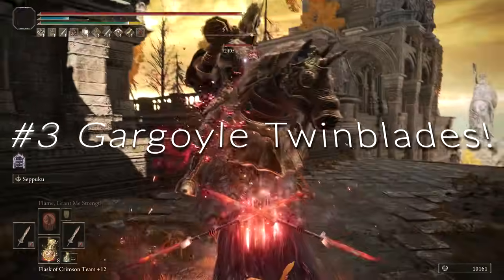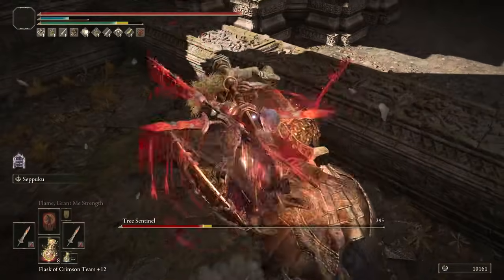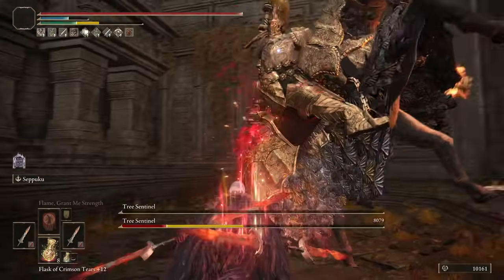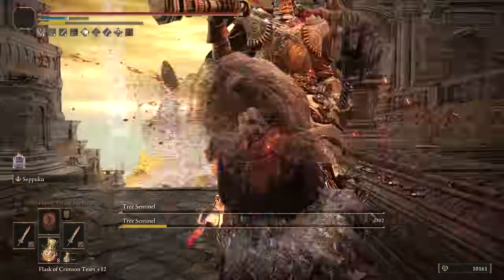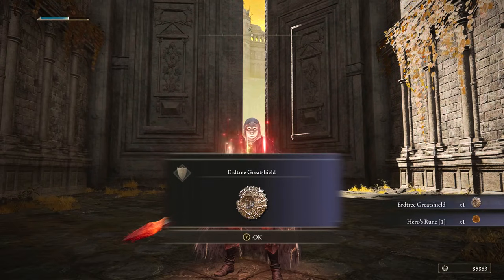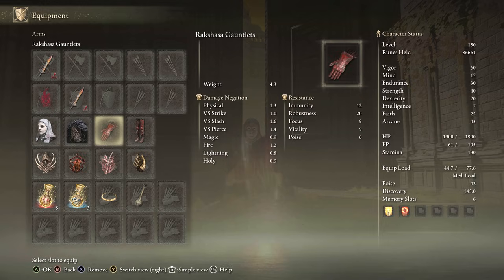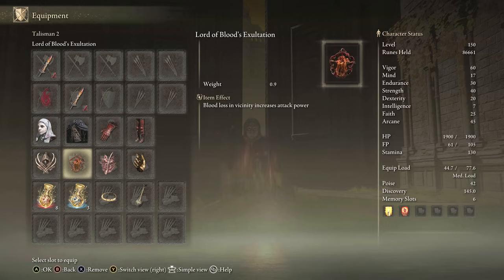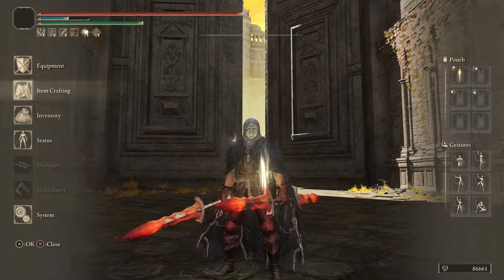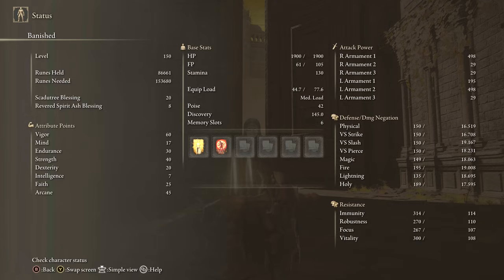Number 3 is the Gargoyle Twinblades — awesome weapons for bleed buildup. Out of all the Twinblades tested, the two best are the Gargoyle Twinblades and Godskin Peelers, with the Gargoyles being the best one. The bleed buildup is very good, the damage is great, and it's a simple jump bleed build that is quite easy to use. Equipment: two Gargoyle Twinblades with Blood Affinity and Seppuku, part of Rakshasa set, White Mask, Raptor's Black Feathers, any seal for buffs, Claw Talisman, Lord of Blood's Exaltation, Rottenwing Sword Insignia, Millicent's Prosthesis, Thorny Tier, Faith Tier. Stats: 60 Vigor, 17 Mind, 30 Endurance, 40 Strength, 45 Arcane, 25 Faith with the Faith Tier. Buffs: Golden Vow and Flame Grant Me Strength.